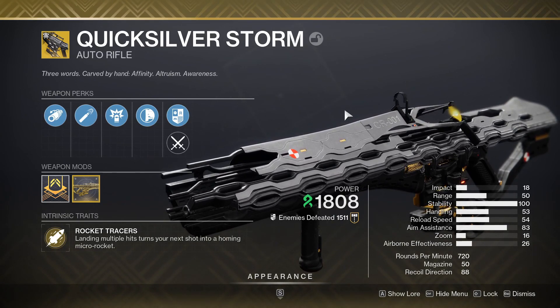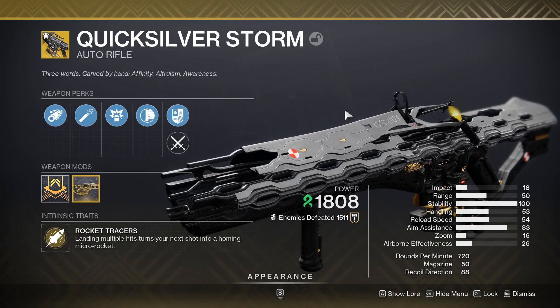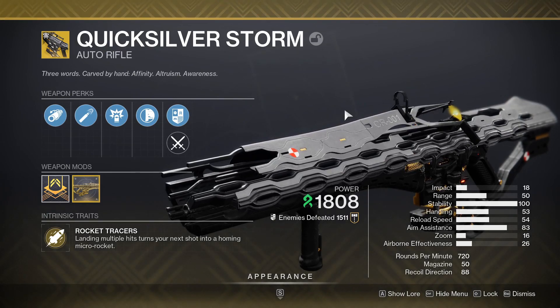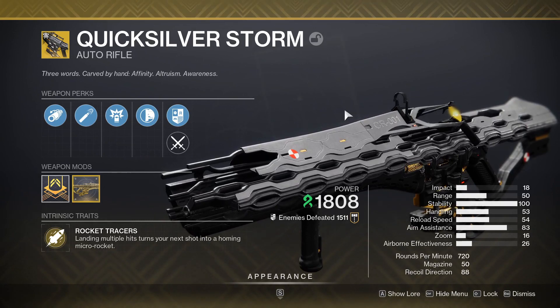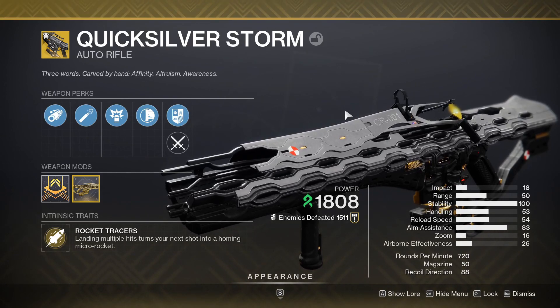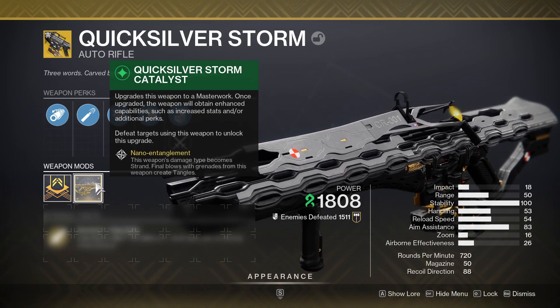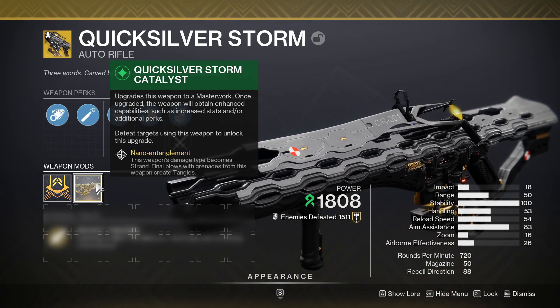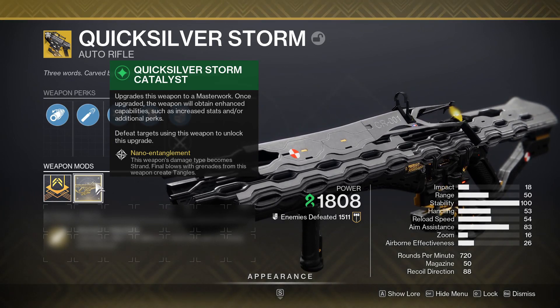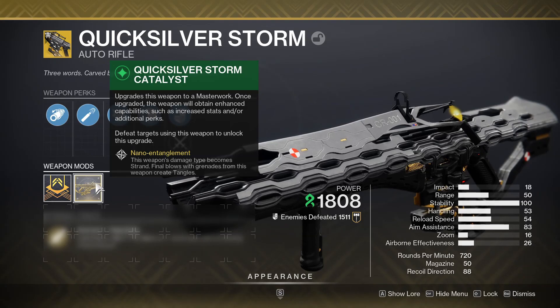The fourth weapon is the second surprise entry — the Quicksilver Storm. With around 1,500 kills you can tell I've been using it a fair bit. It's actually a nice complement to my strand build, which I'll go over in a later video. Ever since Lightfall came out this thing became absolutely insane because you can now use it to its full functionality. Back when it was a pre-order weapon it only fired as an auto rifle with occasional micro rockets, but now there is a catalyst that changes the damage type to strand. Final blows with its grenades — triggered by holding the reload button — now create tangles, which cause explosions. This has elevated it to a very good weapon and it's a great add clear complement to strand.